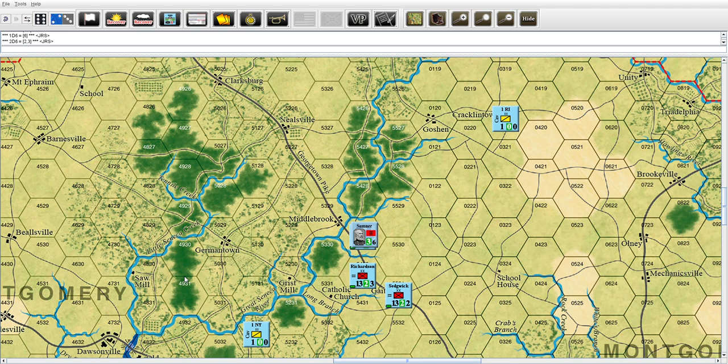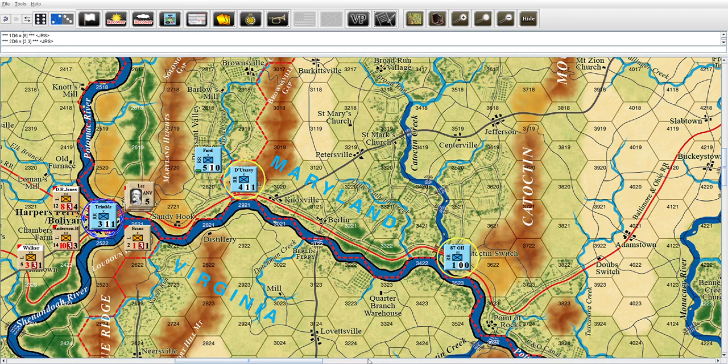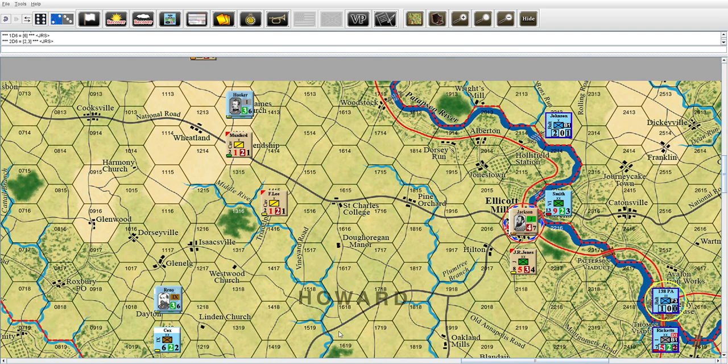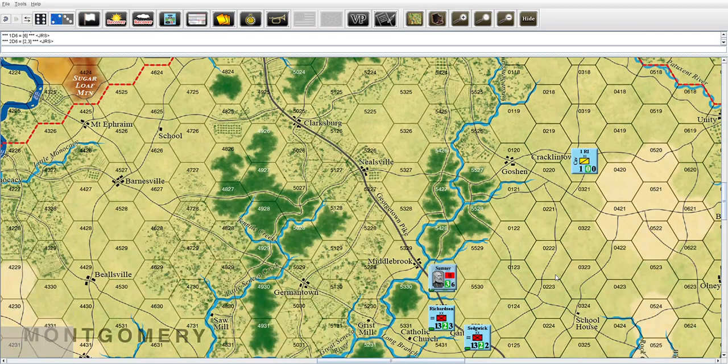The Rebs may just pass here. Going all the way to Harper's Ferry to see what's going on. They need to pass some foraging and they're not trying to run up their fatigues. Sub and Hood are going to stay right there. Jackson's crew will hang out. DH Hill stays there, and Lawton is going to chill - the Rebs are going to pass for the turn.